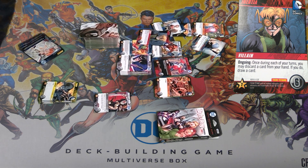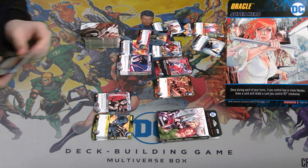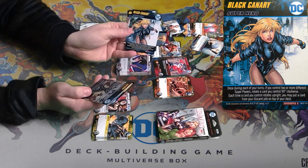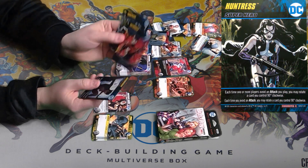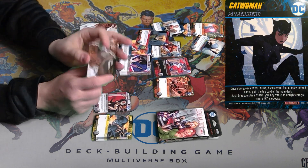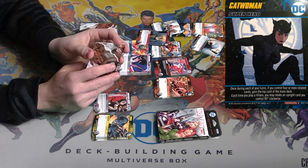That's the big thing with the Birds of Prey expansion. You also get six new heroes: you get Oracle, Black Canary, Katana, Huntress, Batwoman, and Catwoman. And each of these have their own specific abilities tied in with the Birds of Prey expansion.